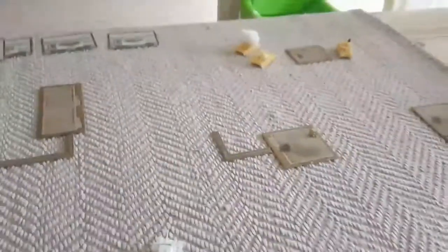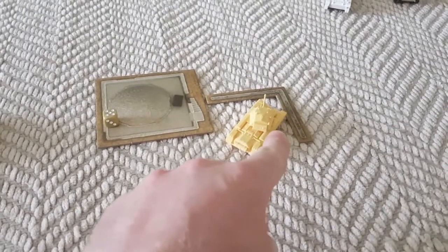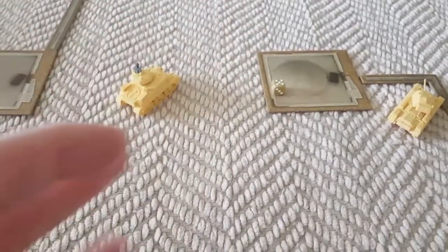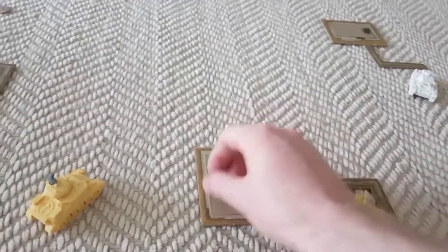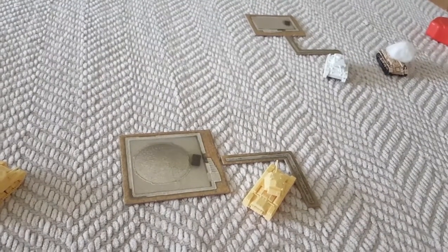British movement: the Crusader moved up to take cover behind this wall, and the Grant took cover behind this building. The Grant doesn't have line of sight this turn because the building blocks it. The Crusader is going to get one shot into the front of the Panzer 3, hitting on a four — which he does. The Panzer 3 makes a save: front armour six plus three gives nine or ten — he saved it. No other shooting.